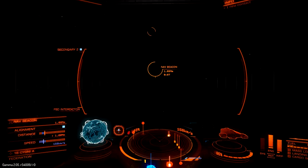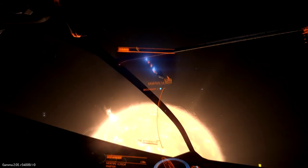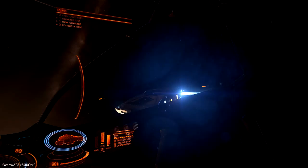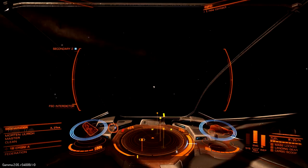Another great place to find wanted AI ships is at the nav beacons in most star systems. When you jump in, there's a nav beacon near the star. As soon as we jump into real space, we have a ton of targets to choose from. This guy's not wanted, but it's good practice flying around. I can almost guarantee at least one of the ships here will be wanted.